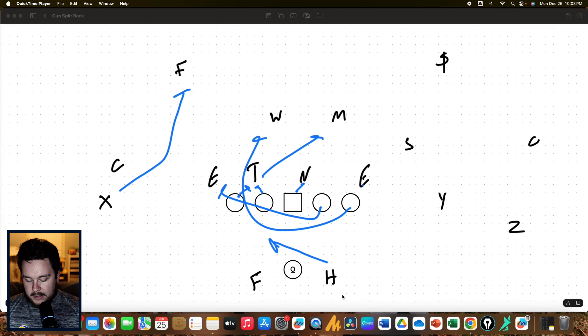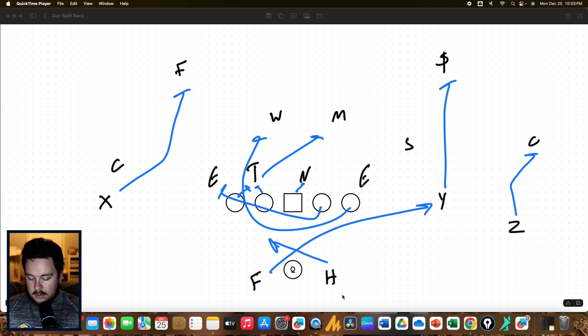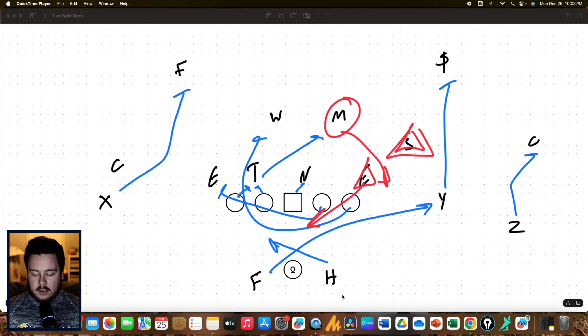We can also run a similar play off of GT counter. Against this set, I prefer this with the quarterback running to the twin side. We're going to run GT counter to the left, put the X on the free safety because he's on the play side — this would be for the halfback to run the counter, the F on the slide. Y on the strong safety, Z on the corner. We would read the end for the give-keep read and then the Sam for the pitch read.